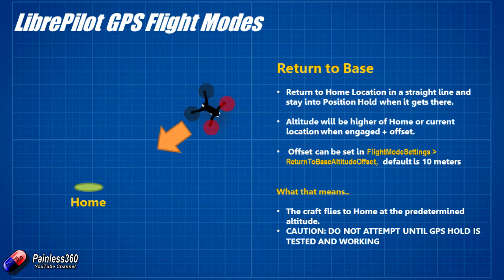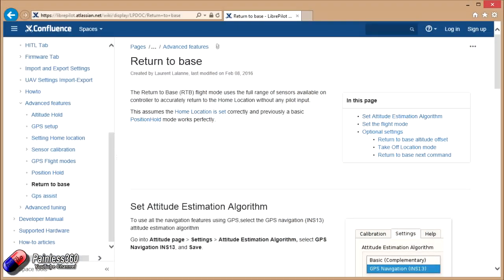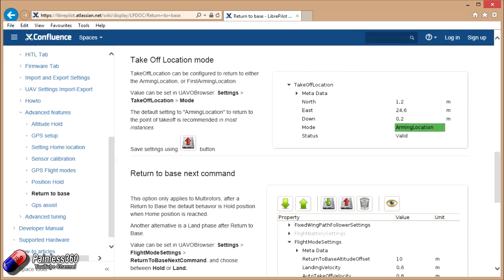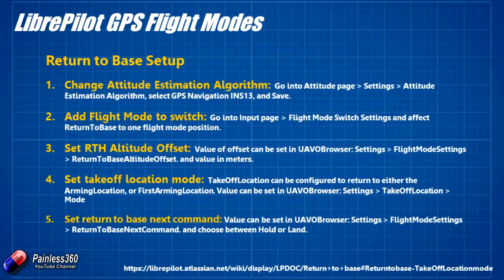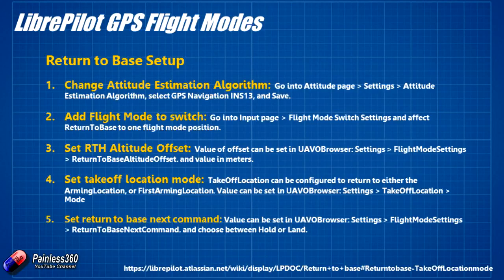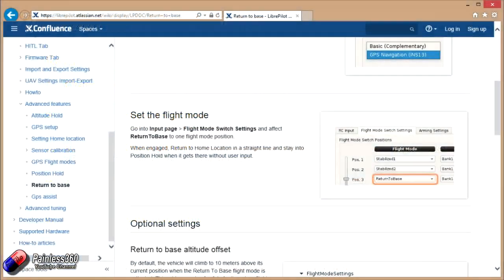There are quite a few things you need to set up for Return to Base to work, and it's worthwhile going through each step. First, make sure the attitude estimation algorithm is set to INS13 — whenever you're using a GPS flight mode it needs to be set as that. Then add the GPS Return to Base flight mode to a switch. I'd recommend putting it at the very limit of your mode switch so that in an emergency you can hit that switch hard and drop it into the Return to Base position.